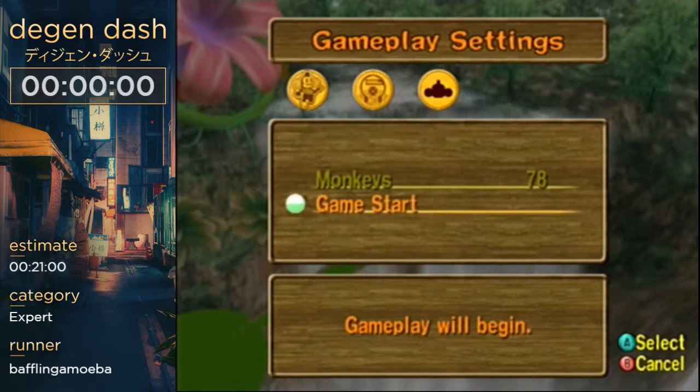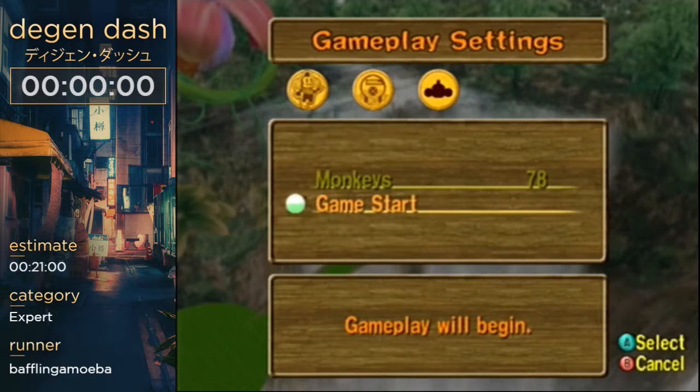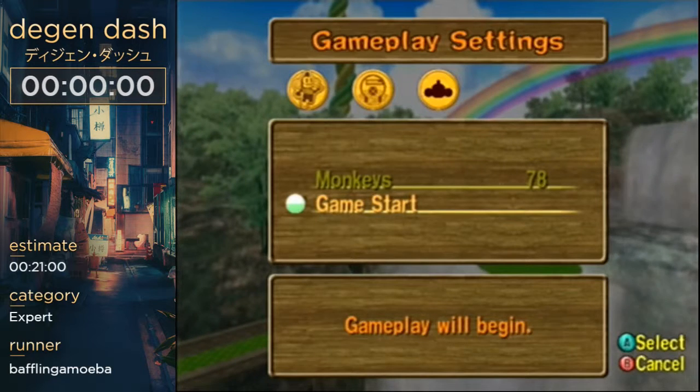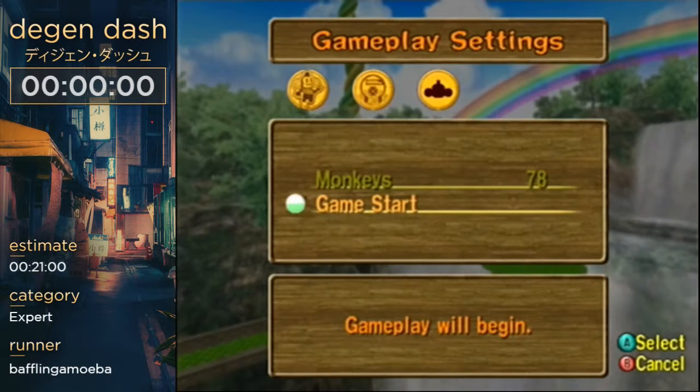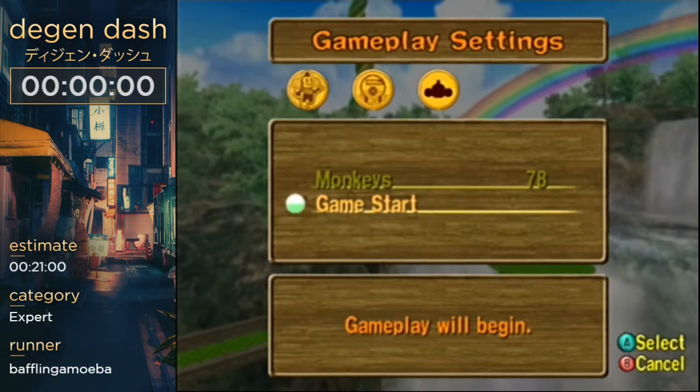Alright, we are live, and you're good to go whenever you are. Hey guys, this is going to be Super Monkey Ball 2. My name's Amoeba, and let's see how much of a train wreck this is. I'll start the run in 5, 4, 3, 2, 1.